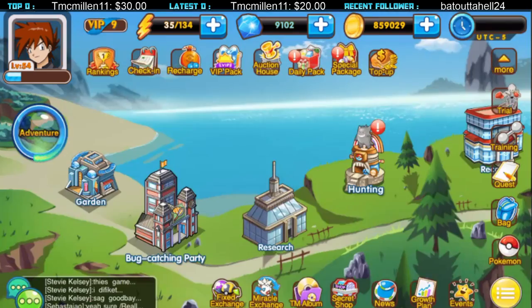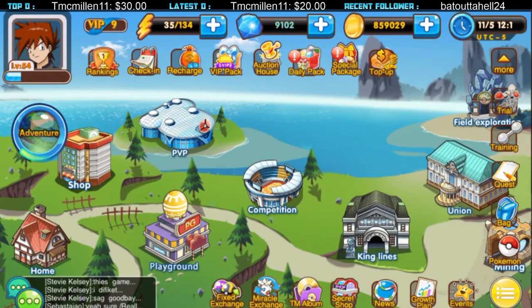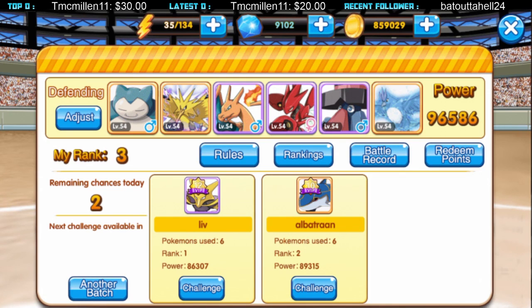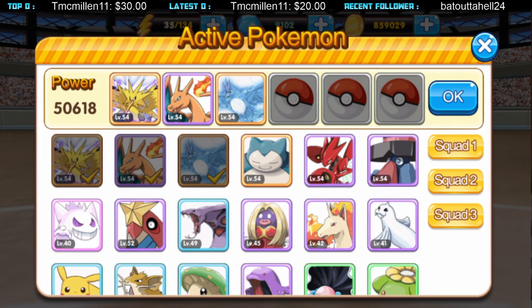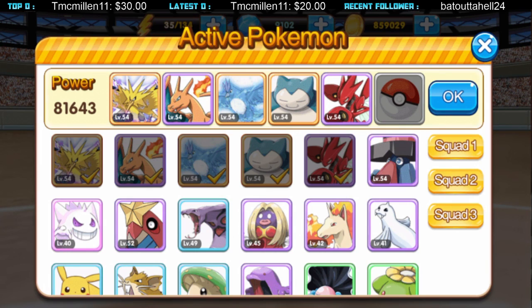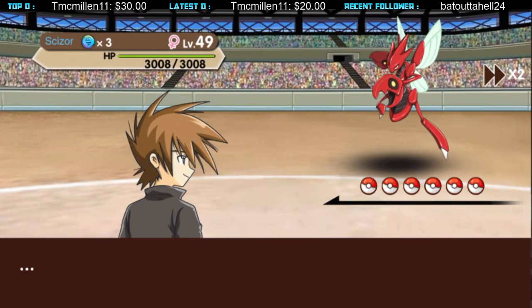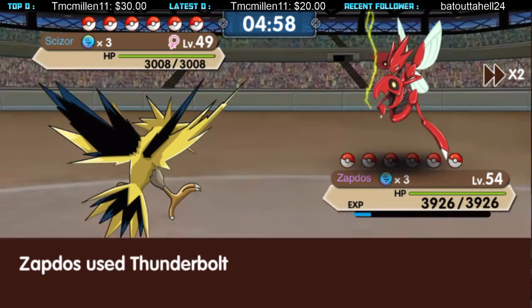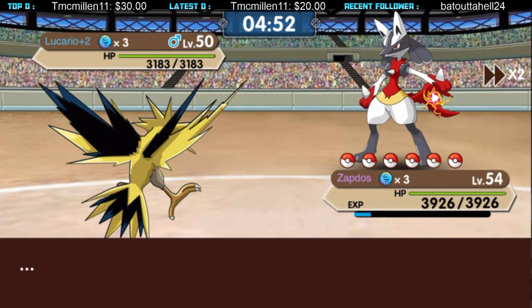Let's end the video with rank one in competition mode. We're gonna challenge this guy — starting with Zapdos, Charizard, Articuno, Snorlax, Caesar, and Probopass. If you have Zapdos, it's easy for Koga. Caesar, one-hit KO. For Lucario, we're switching to Charizard since it's super effective.